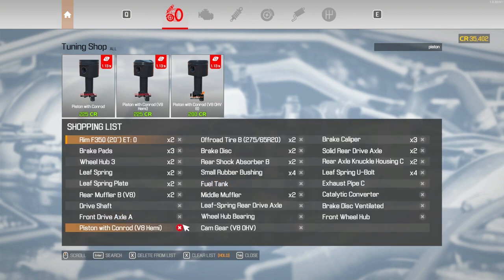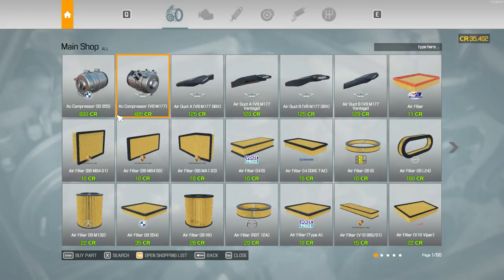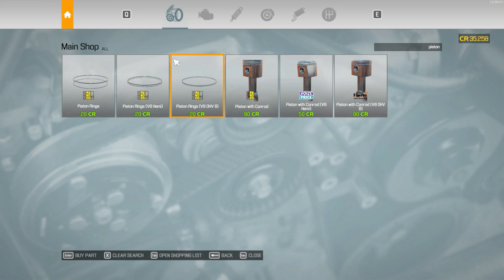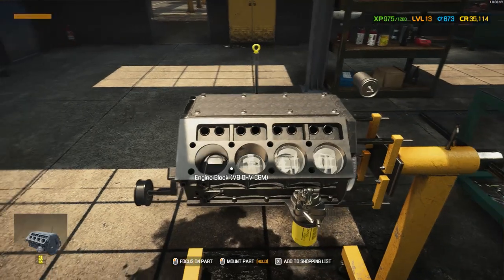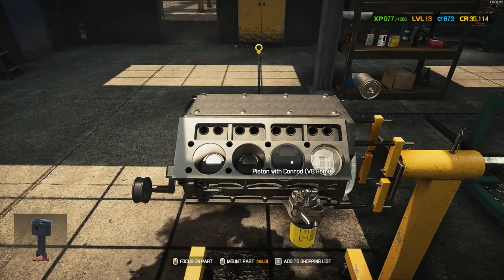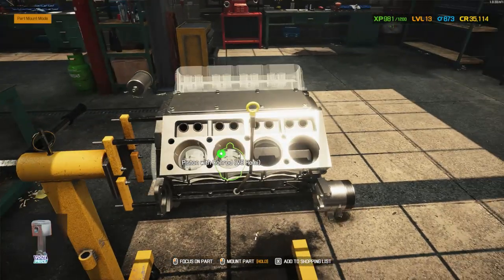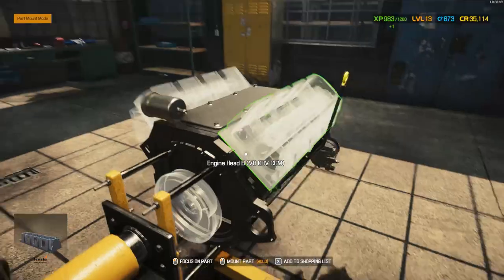Yeah, we cannot do that — that's fine. Cam gear — no, it doesn't have. So, normal body, main shop, cam gear. Piston — I want the piston rings. I think I need the V8 Hemi. Just by doing this, are we gonna make a lot of money? I don't think we're gonna have time to do this entire engine.